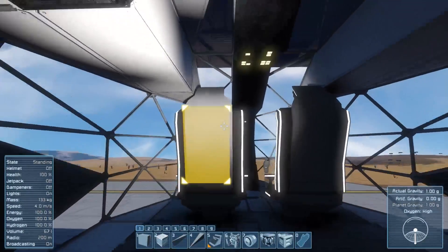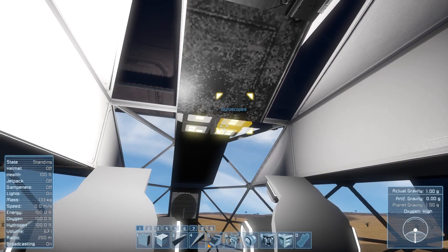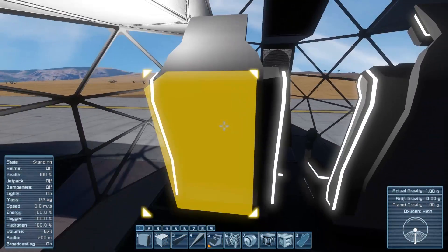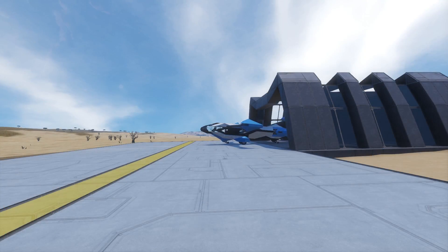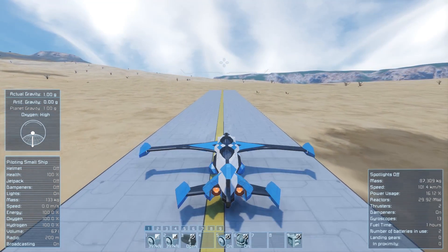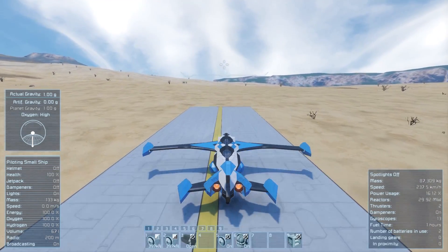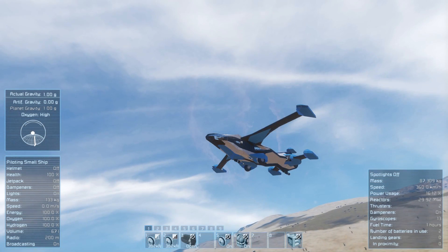The take off procedure for the Albatross is relatively simple. Simply enter the cabin, press the system start button, engine on button and gyros on button, then take your seat, disable the parking brake and begin taxiing. Once ready for take off, turn the engine throttle to maximum and accelerate to 100km/h before pitching the nose up. The wheels should then leave the ground, allowing you to safely retract the landing gear for the remainder of the flight.